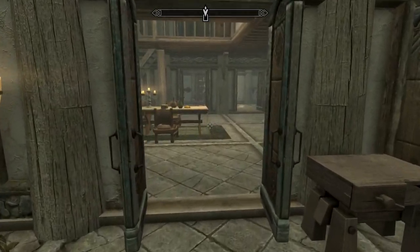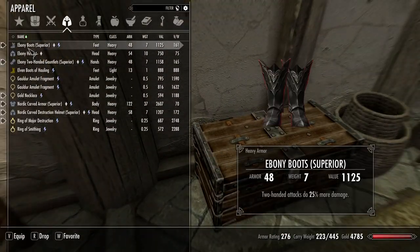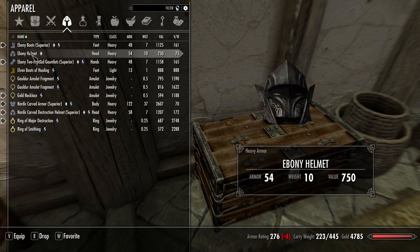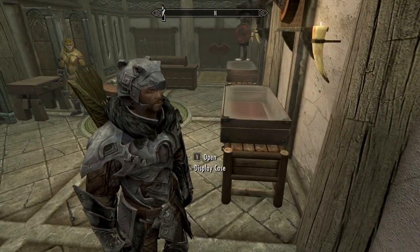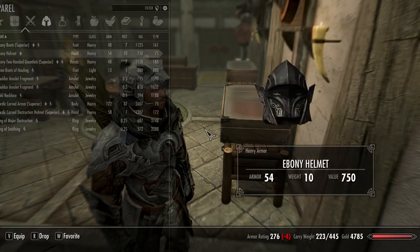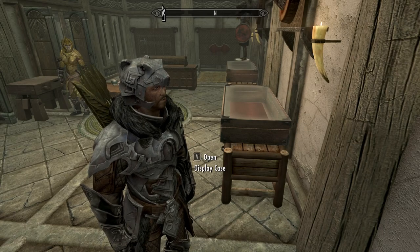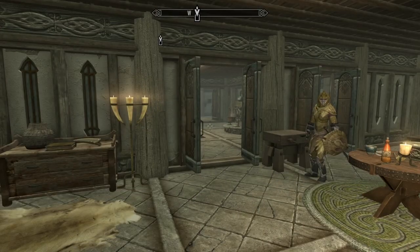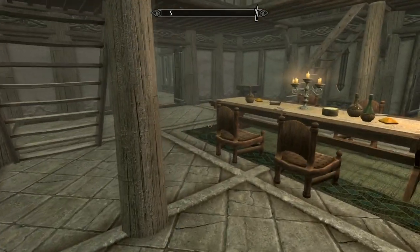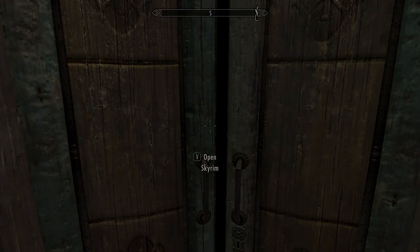Another reason I wanted to come back here is because in this chest I had this ebony helmet. I wanted to start moving to an ebony armor set instead of this Nordic carved armor set. Right now we've got the ebony gauntlets, but everything else is still Nordic carved armor. So we're going to get the helmet now. But before I put on the helmet, I want to improve it and enchant it, so we're going to need to go out here to a grindstone.